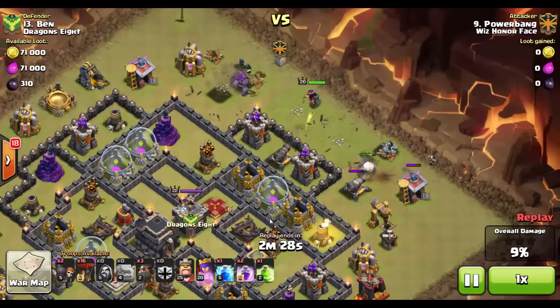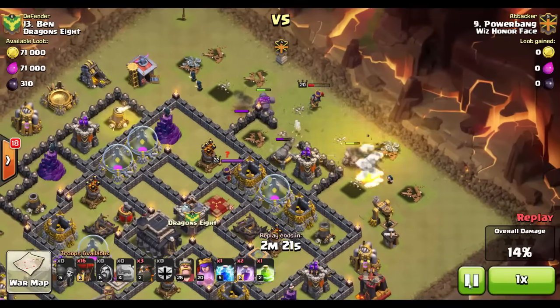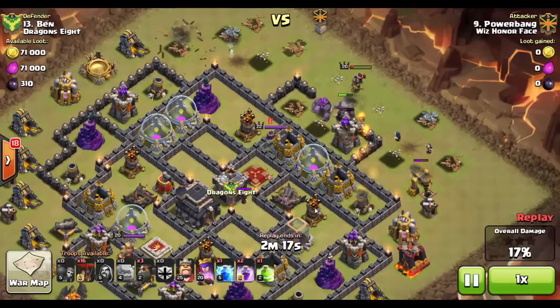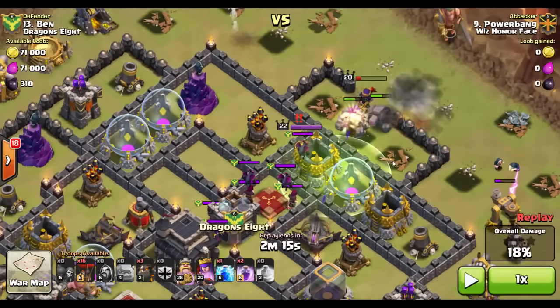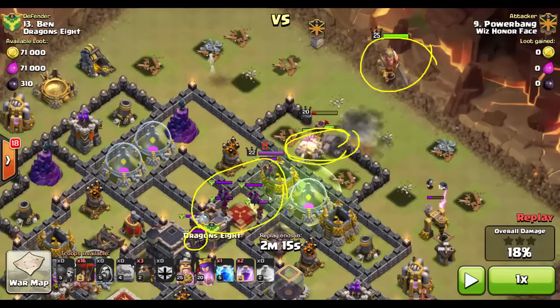Let's pay attention to the funnel being created on both sides by the wizards — they take out the cannons, and the golems redirect once the wall is open. The queen has taken out the building focused on her, so she is surviving. The jump spell goes down. Notice the king has just now been placed on the battlefield way back here — he is behind the golems. This is huge, because the minions, wizards, and witch back here are going to target the golems since they're out in front. That's what they're there for — to tank. If you drop your king too early and he passes your golems, you've defeated the point of bringing golems at all.